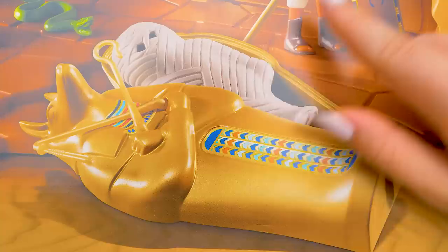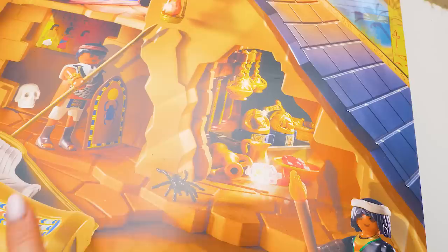This is the sarcophagus itself. It's covered with a beautiful ornament. There we'll find the actual mummy. In every pyramid there should be lots of hidden treasures. I guess someone's going to steal them. Guys, I'm so excited to open the box.